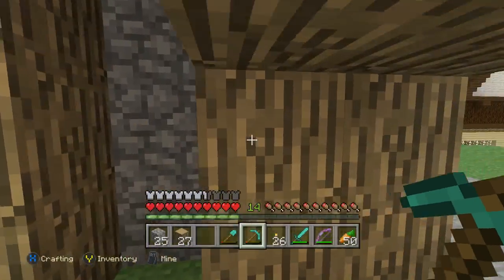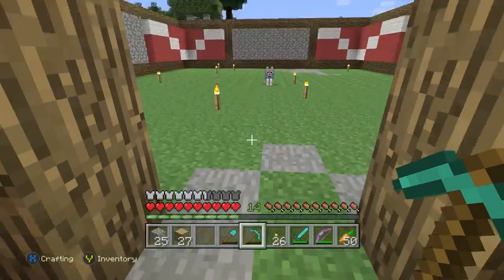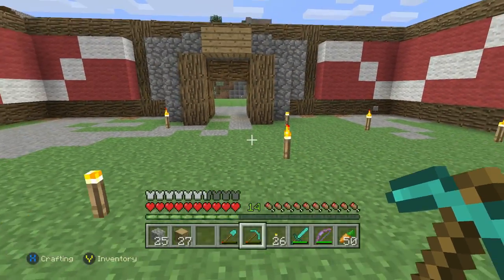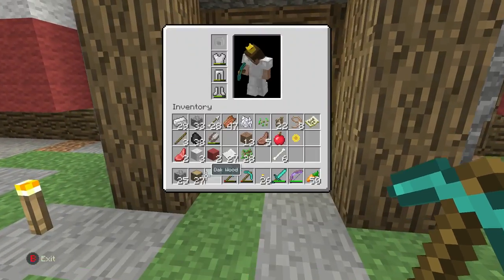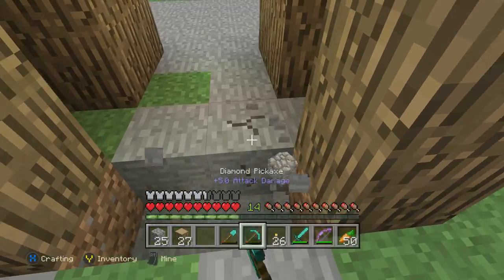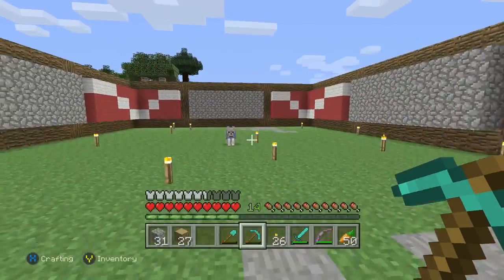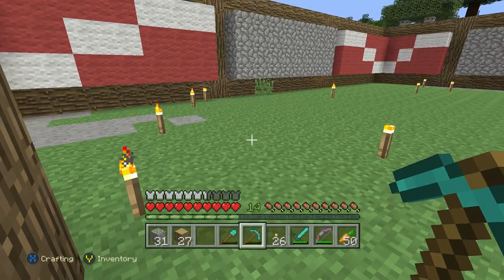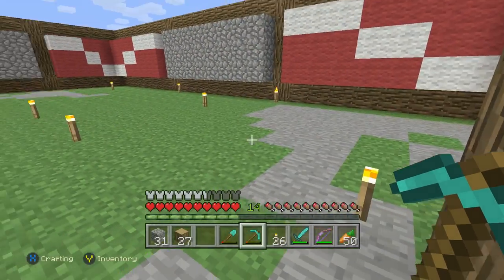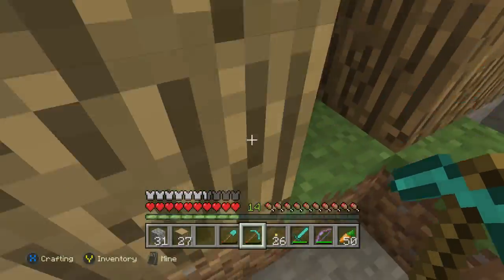I'm thinking this doorway should work out for us, right? This kind of opens it up into a bigger area, and then we can kind of do whatever we want in here. So let's go ahead and kind of dig all this out right here — we want to have ourselves a nice little pathway in the middle. What I want is to have little pens for the animals on the left and on the right — two or three little farms on the left, and two or three little farms on the right.